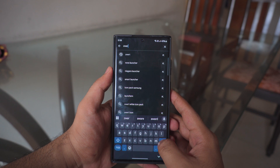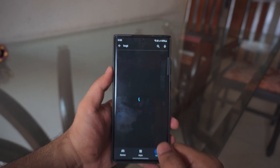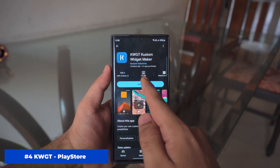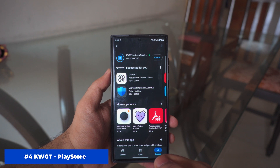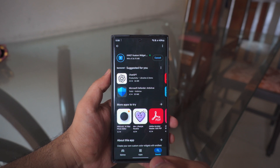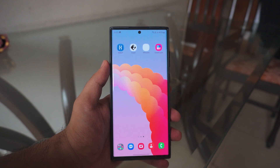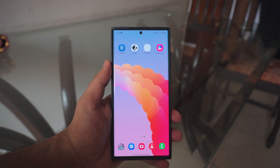Next up, after you download the icons, we need to download something called KWGT. This is basically a widget pack — not an icon pack — but a widget pack which will let us have that amazing widget on the home screen. Completely free, download it. Once you download all four apps, you should have them ready and we'll start with Good Lock first.